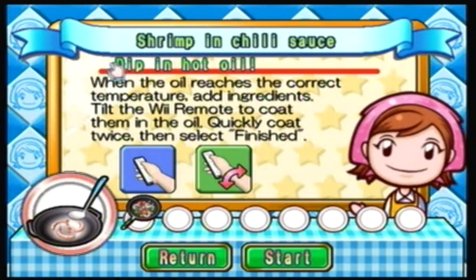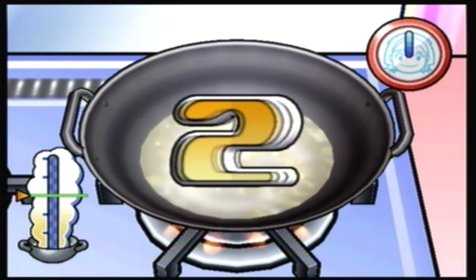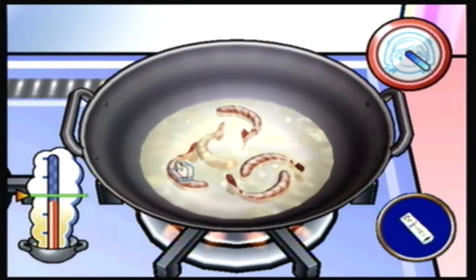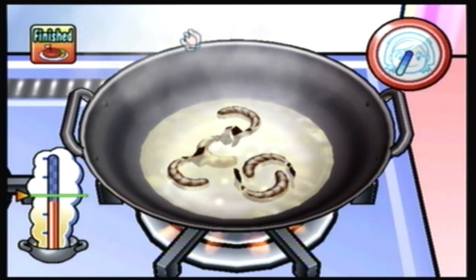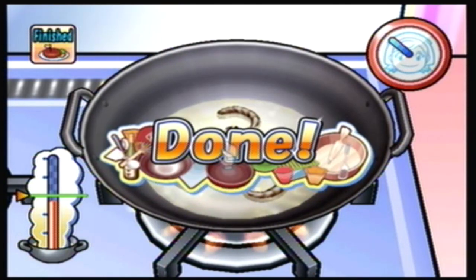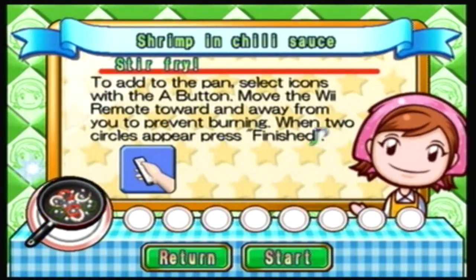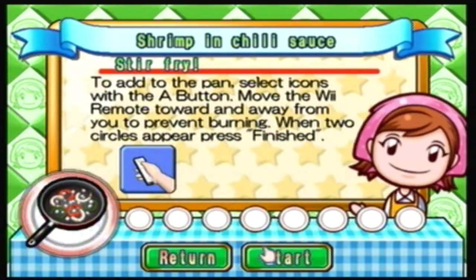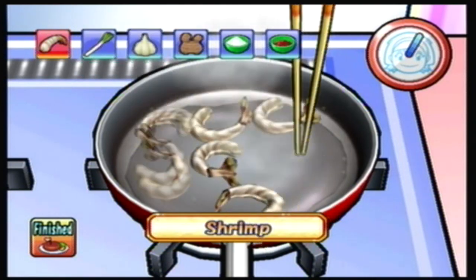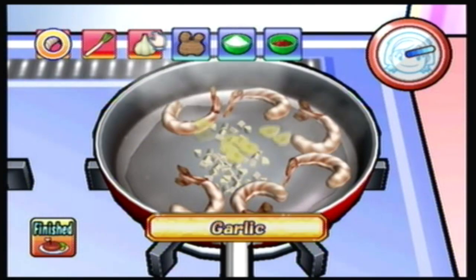Dip in hot oil — when the oil reaches the correct temperature, add ingredients. This is pretty similar to the follow-the-instructions-and-stir step. Oh crap, did we drop them too soon? I got a 'do not' — I think I ruined it. You didn't give me clear instructions and I should have read them better, but I thought it was the same as something else. Now it's time to play a guessing game. If you have this game and you don't know how to get the chopsticks out and stir, you just press B — it's kind of stupid.